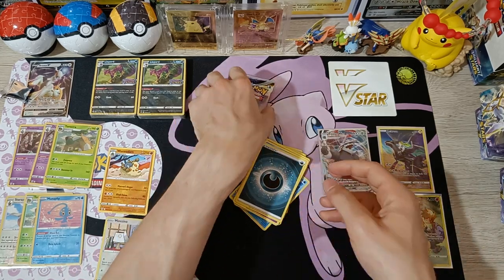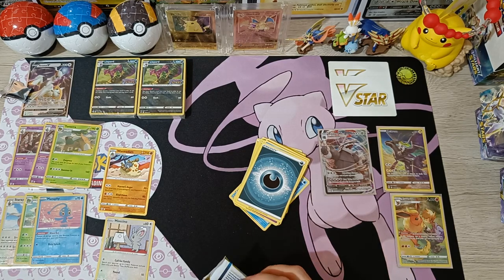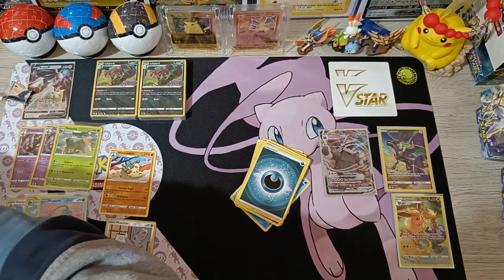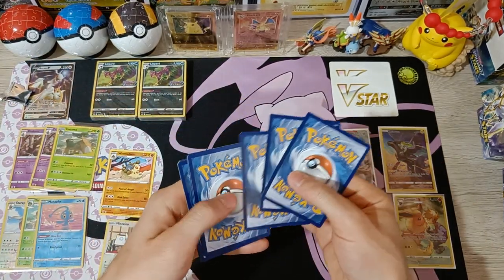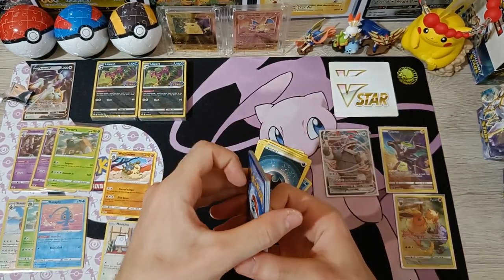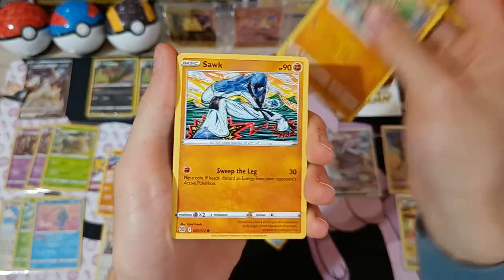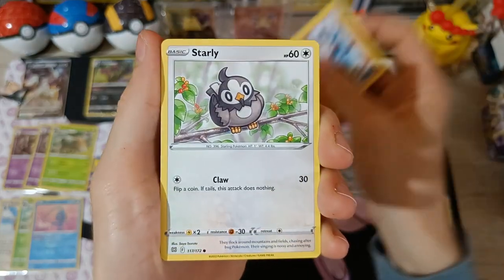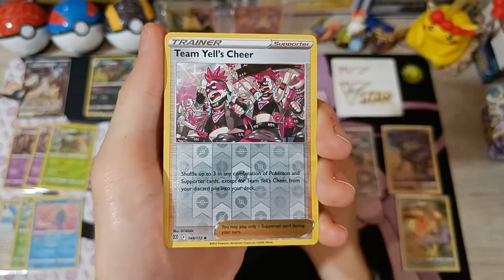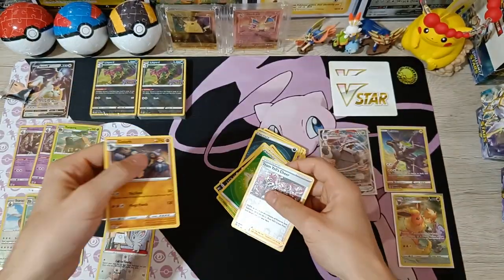On to our last pack from Box 2 and the stadium overall. Hopefully we can get one more unique pull. Cards: Floatzel, Hunting Gloves, Vibrava, Sawk, Cherubi, Riolu, Starly, Spiritomb, Energy, reverse Tinell, and the last card is Golurk — non-holo.